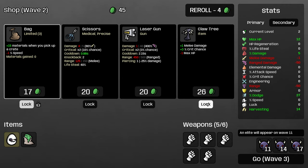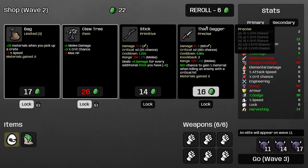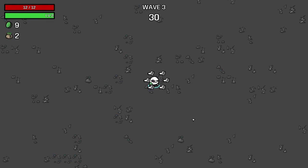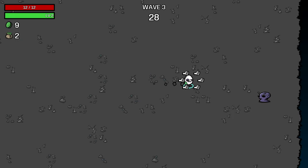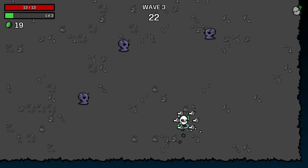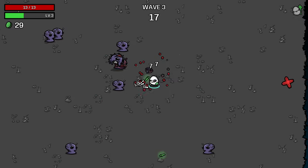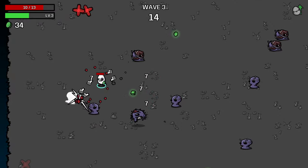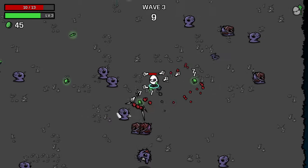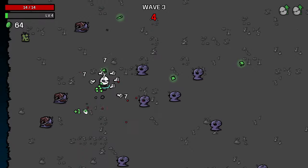I'll take the melee damage and crit chance on the Claw tree, lock that, and buy this fist. If I can get to a level 2 fist, even better. Because I've reduced my damage with the fertilizer, it's taking two punches to clear enemies, but that's not a huge deal — we will be regaining some of that damage in a moment. We have the bonus attack speed, so it can take multiple strikes and still be okay.